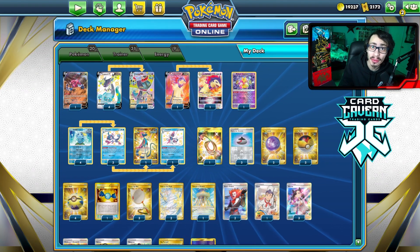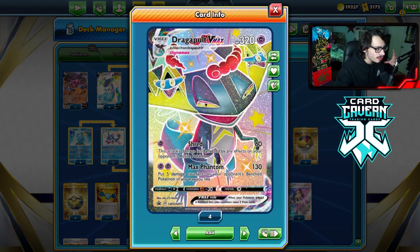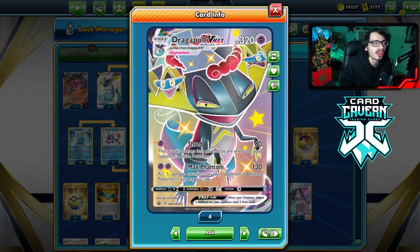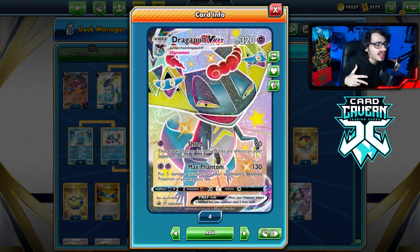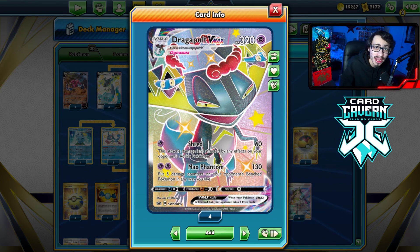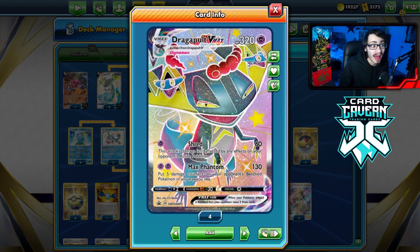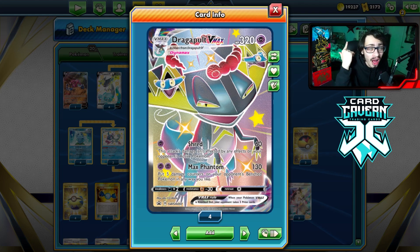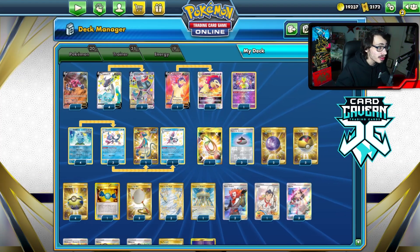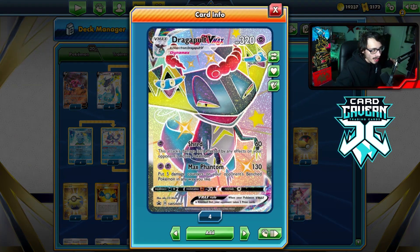Welcome back to the video. Today we're taking a look at Dragapult VMax one last time before it rotates. This is basically Dragapult VMax in its final form, as we can play it just before it leaves the standard format. Dragapult has the attack Max Phantom that does 130 damage and puts five damage counters on your opponent's bench Pokemon in any way — pretty good card against low HP decks.